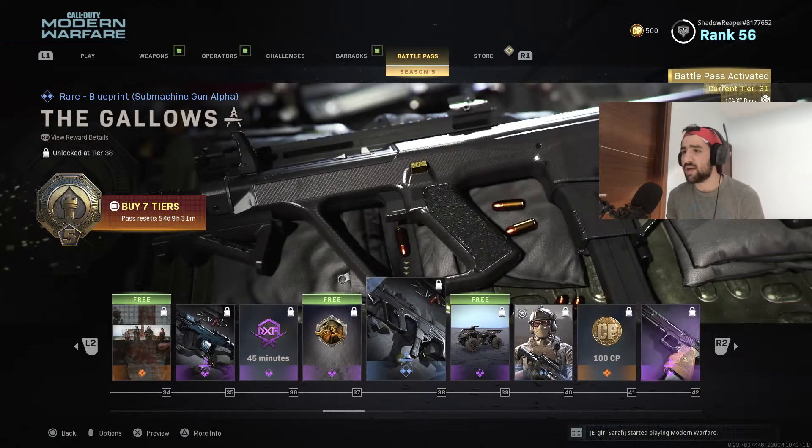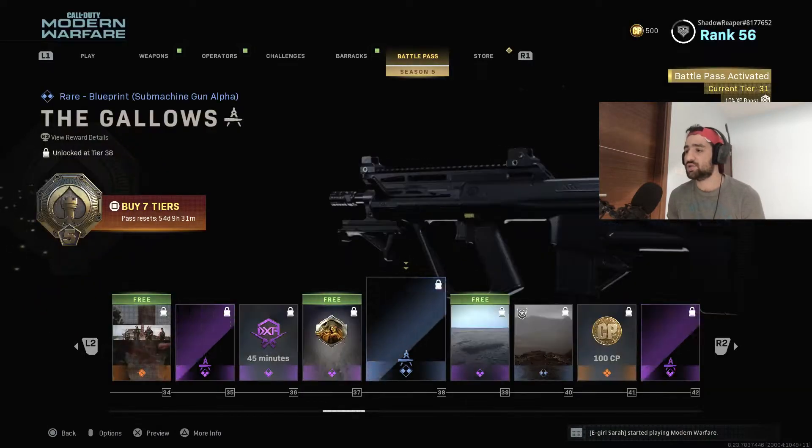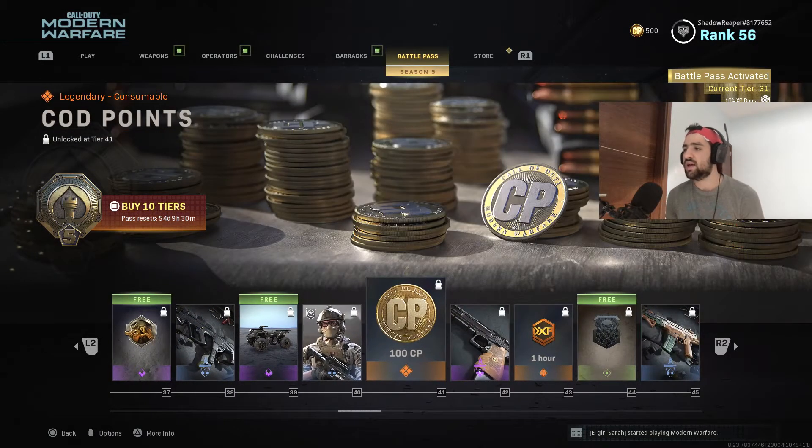Honestly, many of the blueprints are disappointing in this battle pass. We got another milsim skin — this one is a Canadian guy. We also got more car points, and a brand new handgun which looks really, really cool. I don't know if it's gold, but it looks shiny.